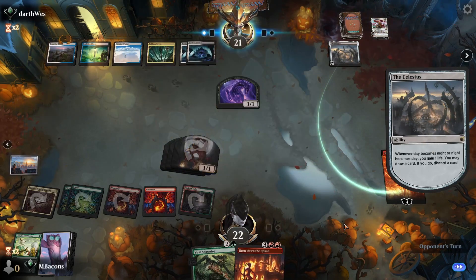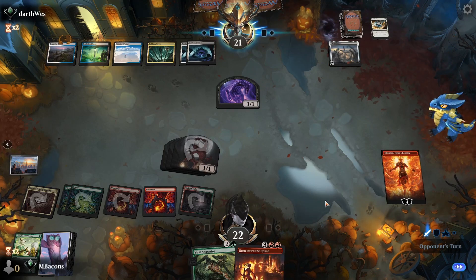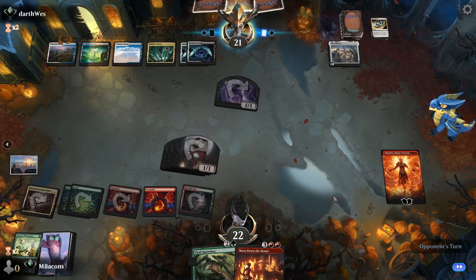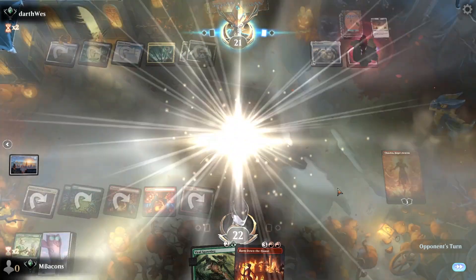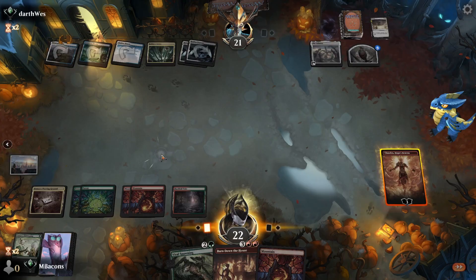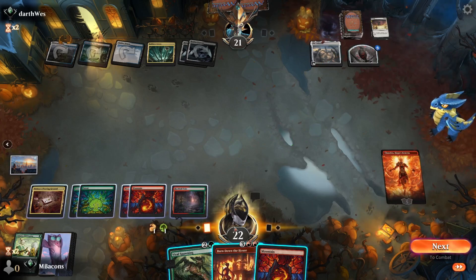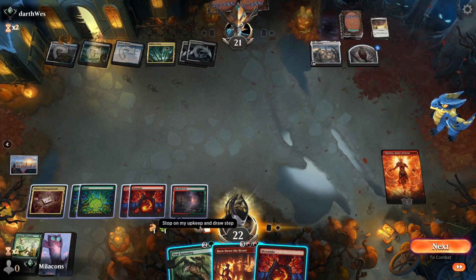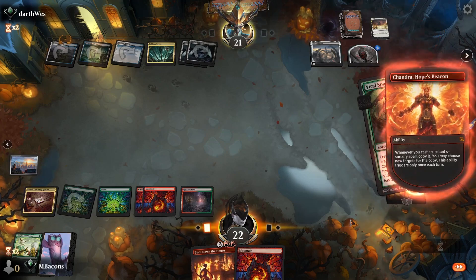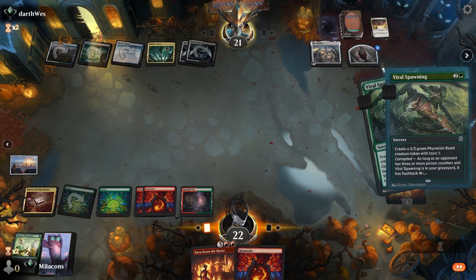We're going to play out this land. Celestus getting them a little card draw. They can attack with the Nightmare. Problem with those restless black and white lands is they don't hit Planeswalkers too hard. Opponent goes with Sunfall — takes everything off the board except for Chandra. We're going to add some mana — we'll go red and green for funsies. I think we're going to go Viral Spawning here so we get a free copy. It's a beefy 3/3 to go toe-to-toe with the Incubator token. Then we're kind of slow-rolling to Burn Down the House — that feels like the right thing to do.